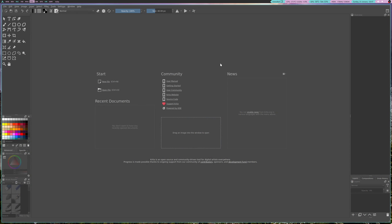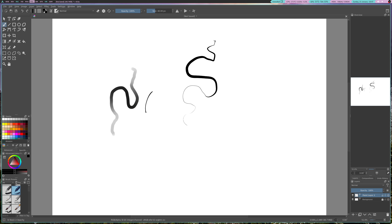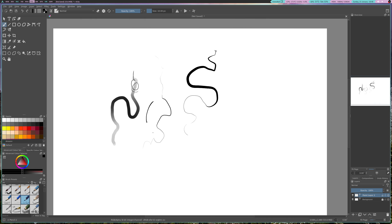We also have Krita for any artists out there. Krita is a painting application — I believe you can do some image editing with it as well, but it's mostly a painting application. I have a cheap Wacom tablet plugged into my computer here. As you can see, pressure sensitivity is working fine; I can change my brush, we've got opacity and pressure sensitivity. I'm not really an artist, it's just something I like to play around with from time to time. It's a very nice piece of software.